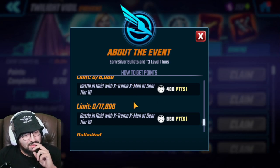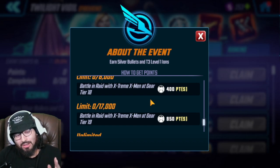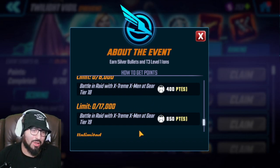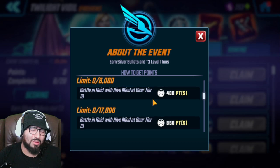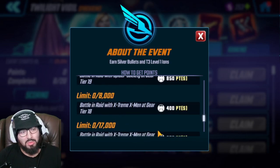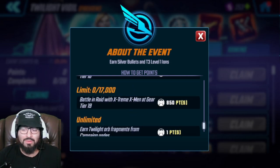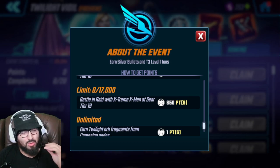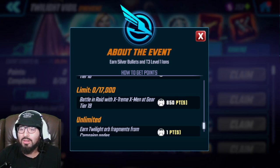For Extreme X-Men I hands down have to say Nightcrawler. I know it's gonna hurt a little with mutant gear here, but currently the gear order would be mutant, then bio, then skill/tech, then mutant again. So there's not necessarily a great way to go about the mutant side of things - I feel like they're doing that to be able to hurt us later.